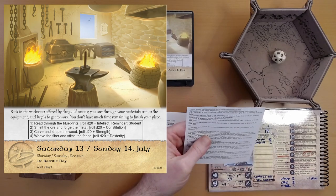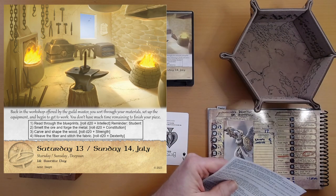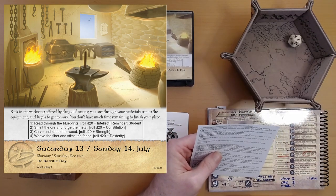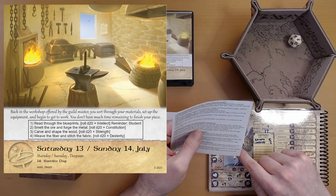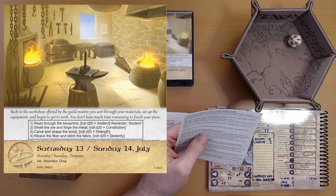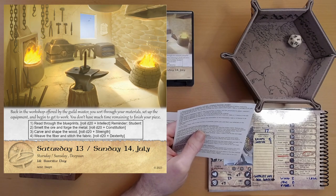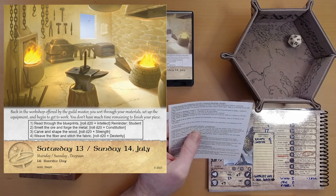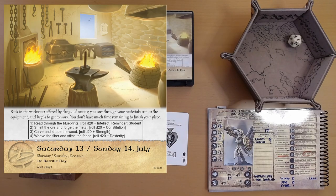Smelt the ore and forge the metal — roll d20 plus Constitution. That's on its edge, believe it or not. We rolled a two; Constitution is three, so that's five total. We have Bumble, which could get us to five, but this is not gonna help. You burn yourself on the forge and drop the molten metal. Reduce your health by one. This ore material is ruined. You may attempt this again if you have a second ore — we do. We lose one health, down to 22 health.